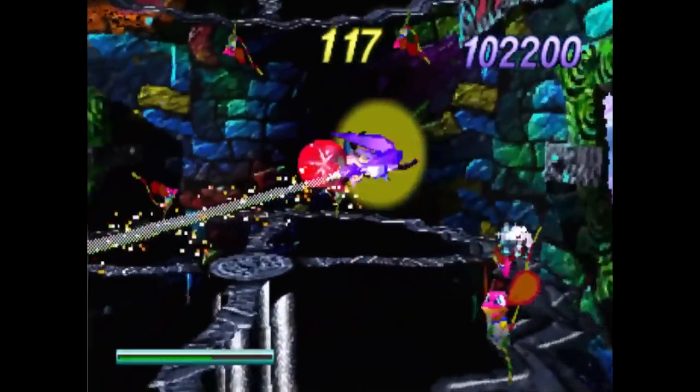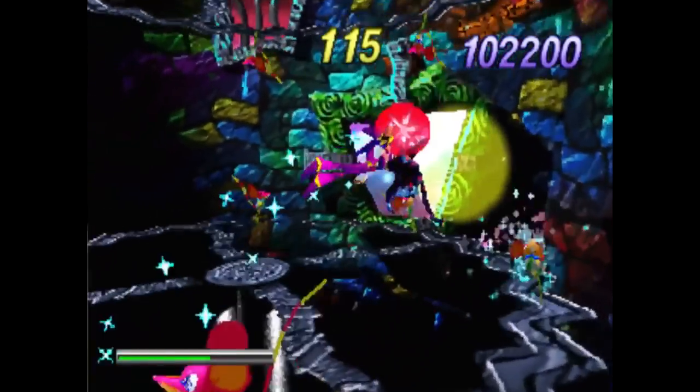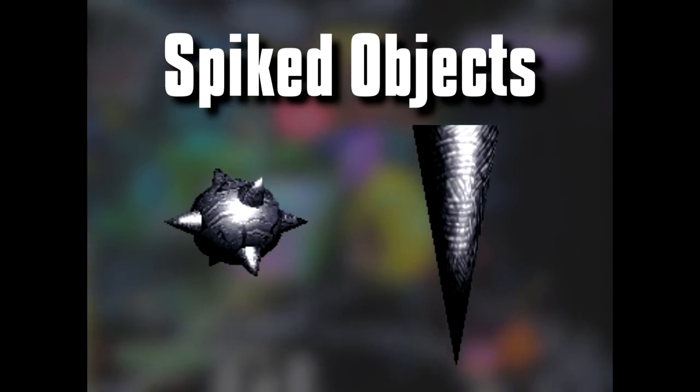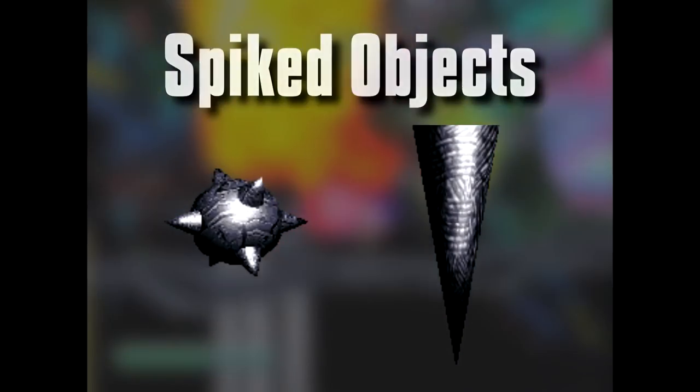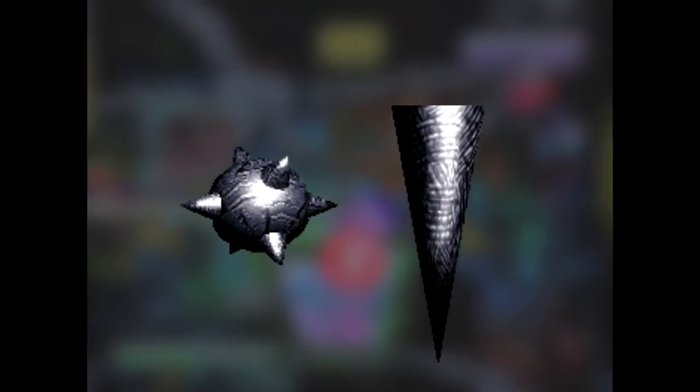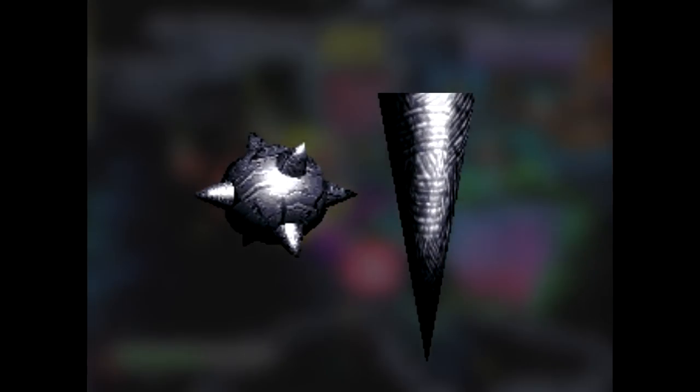While digging through the files, Ketrin found a sprite of a spiked ball object located in the data for Claus's boss arena. There is also a sprite for a much larger singular spike located in the same area. We're unsure as to what the purpose of these objects were, or how they would have been implemented into Claus's stage.